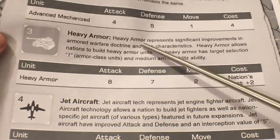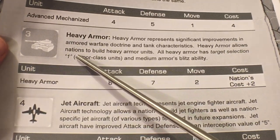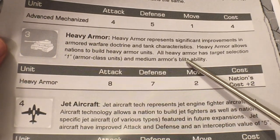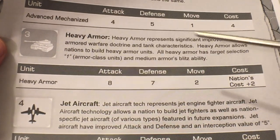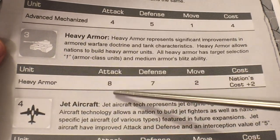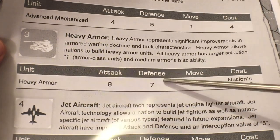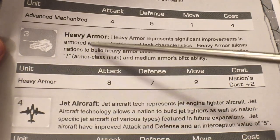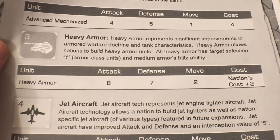Heavy armor represents advanced tanks with thicker armor and bigger guns. All heavy armor has target selection at one on armor-class units and retains the same blitz as regular medium armor. It's plus two attack and plus two defense over regular tanks - which are six and five - at the same movement but two dollars more in cost. No existing regular armor can be upgraded to heavy armor; these are a new unit you have to build fresh.